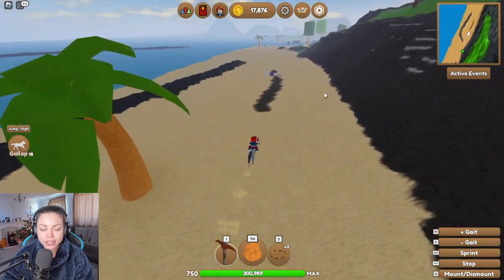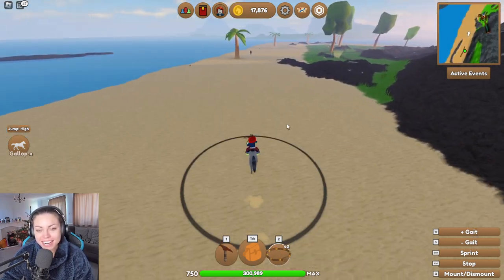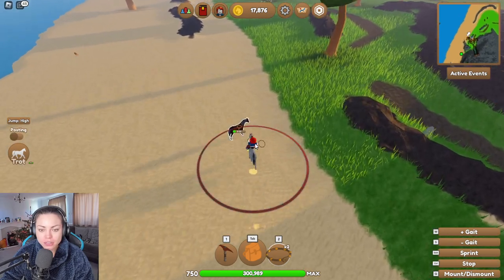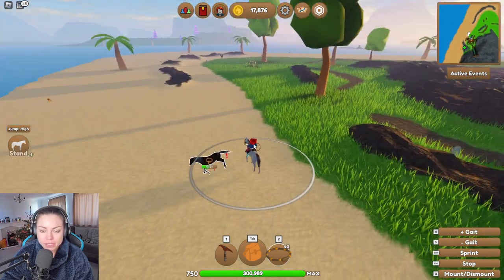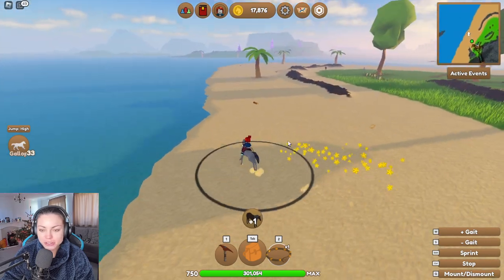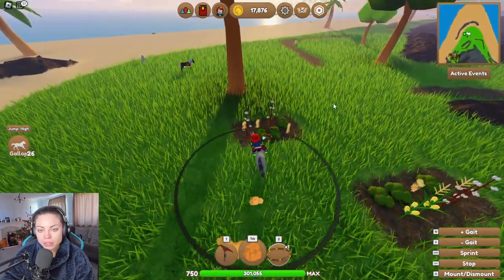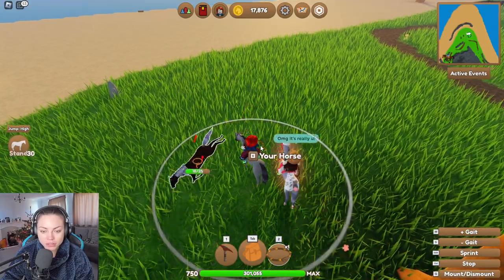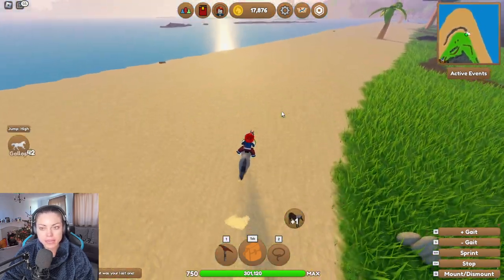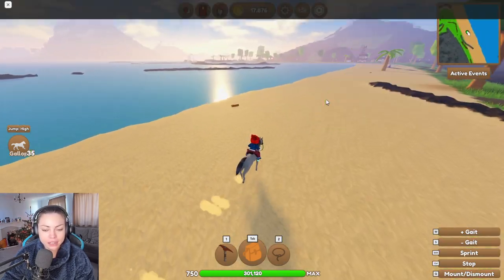We've had no luck on Mountain Island. I thought it would do it — I really did. I might as well catch this guy while I'm here. Oh apparently I've already caught you once — that's nice. I love catching a mustang! I'm so glad I'm finally on this game. That's a good point — I need to go over to my private island and sort all that out.